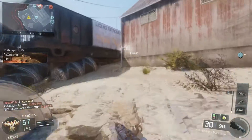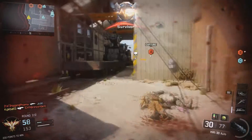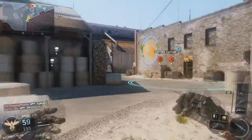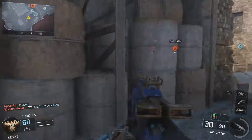You could run a third attachment if you really want to, but I don't think this gun really needs it — unless you want to run fast mags, because it does run out of bullets pretty quick since it fires so quickly. It's the fastest firing assault rifle, I believe. Or you could run long barrel, which will double your ranges and you'll be doing more damage per range.